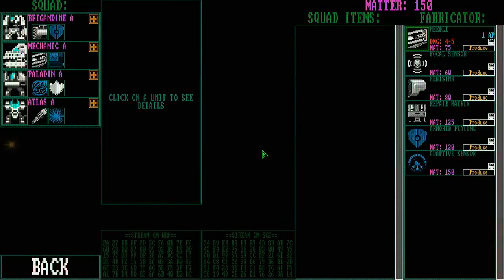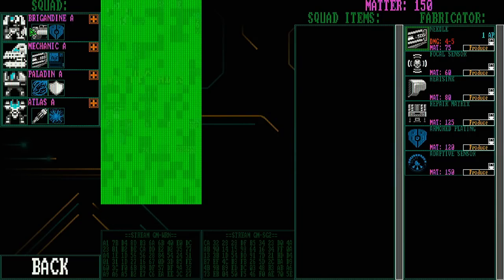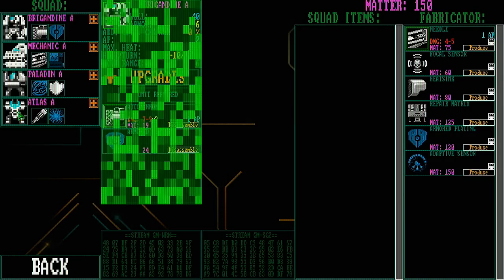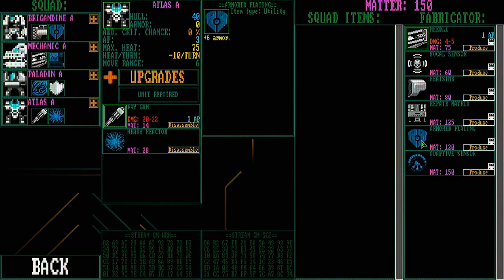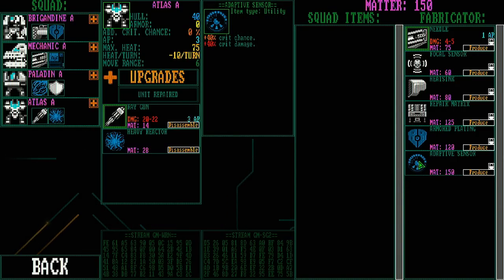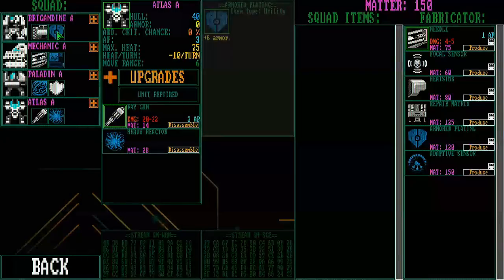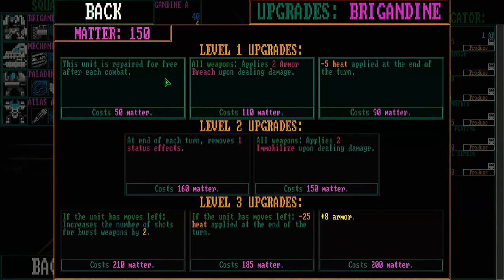We can check our squad loadout to make sure everybody's positioned how we want. You can buy stuff right at the beginning — we start with 150 matter, so you could come in and buy upgrades or fabricate new weapons if you're not a fan of the default loadouts. I like the idea of adding armored plating to one of these guys, but he needs to move too. We've got an adapted sensor for more crit chance and crit damage — we'd want that on whoever has the autocannon, so that'd be the Brigandine.